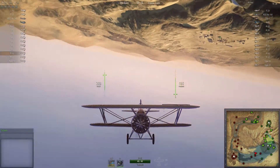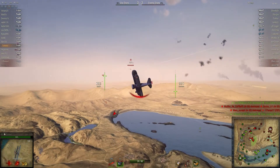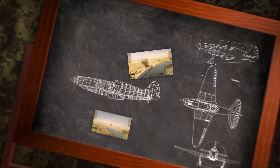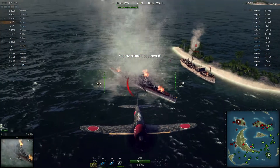Watch the mini-map. Remember, whilst you're hunting one target, its ally may be hunting you. You should maneuver to dodge enemy fire. Shot down an enemy plane? Excellent! It's not only a frag for you, but also points for your team.